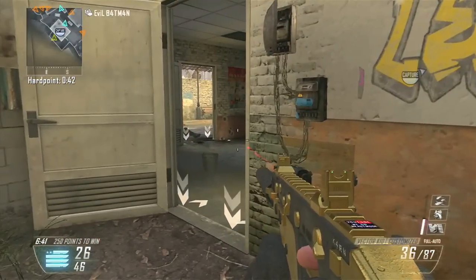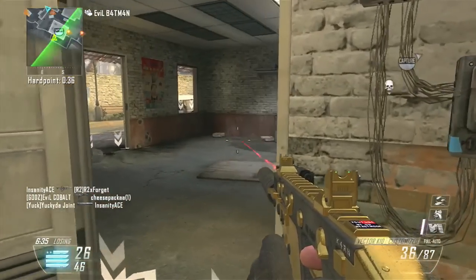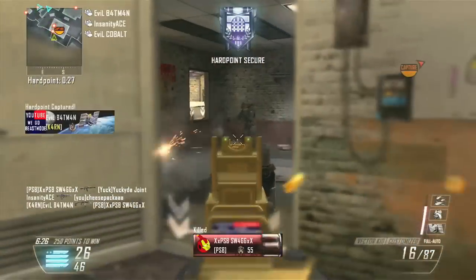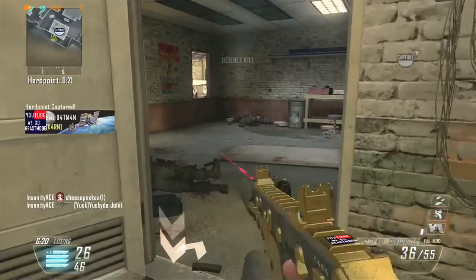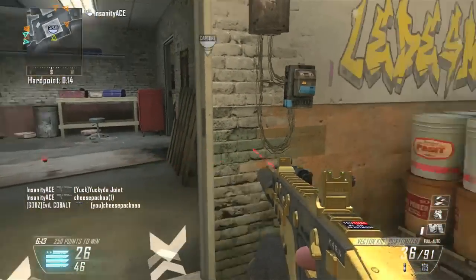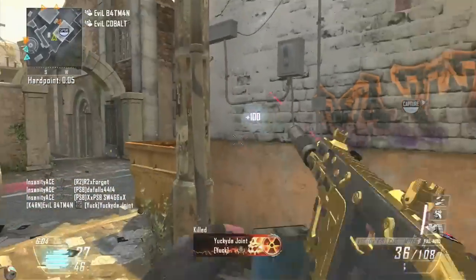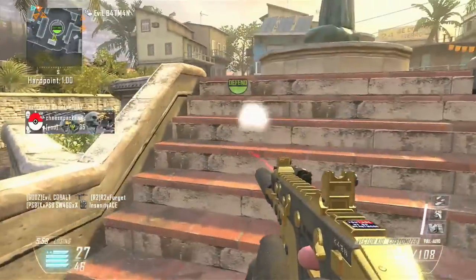Getting back to the AN-94, my best recommendation would probably be Red Dot and Fast Mag. Silencer if you really want it, but usually if you're playing casually I'd run Red Dot and/or Dual Mag. The Iron Sight's okay up to a point where you unlock the Red Dot and you're like, screw the Iron Sight. Sometimes Iron Sight's really useful — but most of the time it's trash.